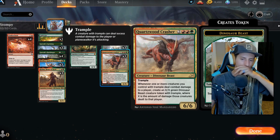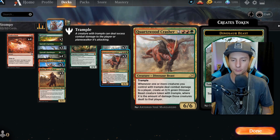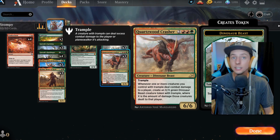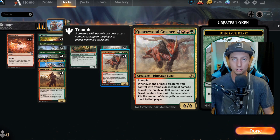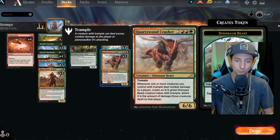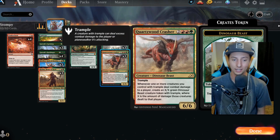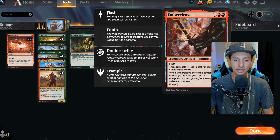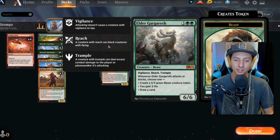Starting it all off, I built this deck around Quartzwood Crasher. This card is a trample 6/6 for five — already very good — but basically whatever damage it or any creature of yours with trample deals, you create an X/X dinosaur equal to that damage. That's very powerful, especially if everything has trample. With something like Ember Cleave, hitting your opponent twice with a 7/7 Quartzwood Crasher can get ugly.